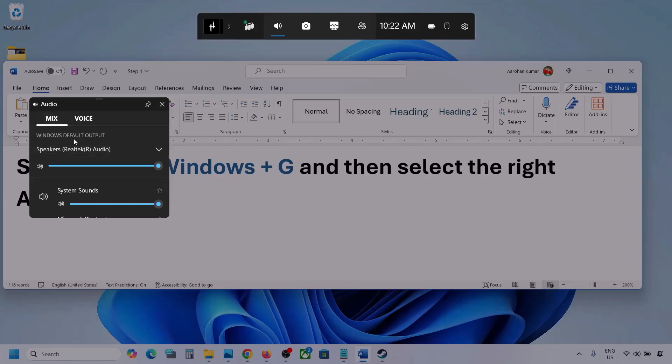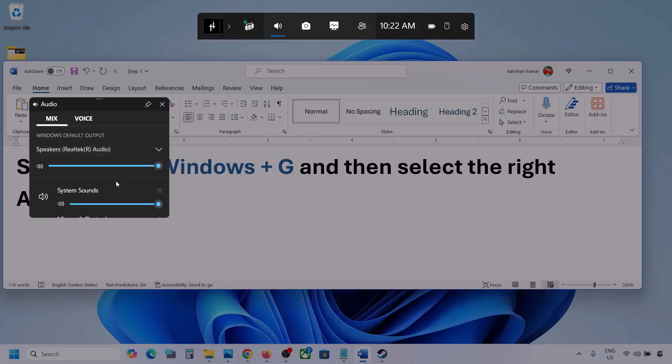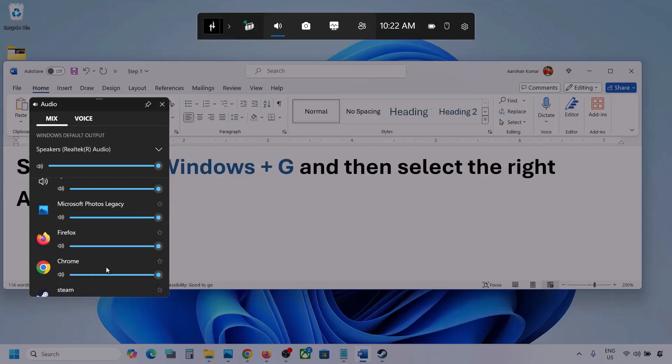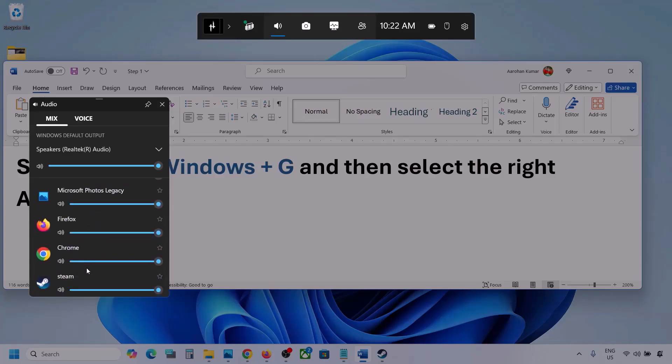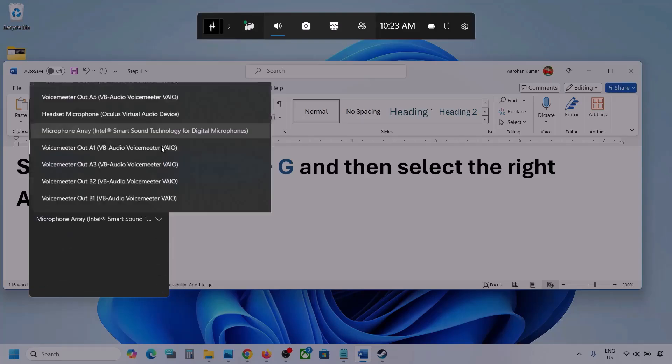Go to Mix, and here you can see Windows Default Output. Under this, select your audio device — you might see multiple audio devices, so make sure you select the one you're using. If you see the game listed here, make sure the slider is set to maximum.